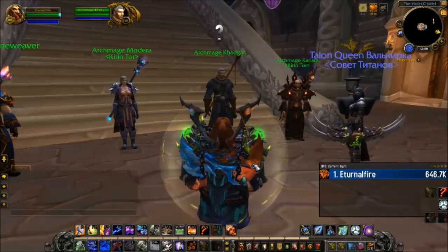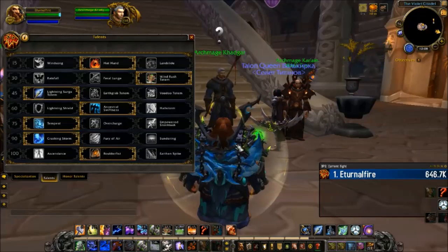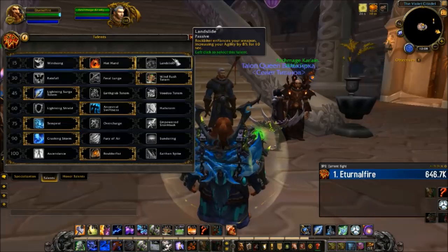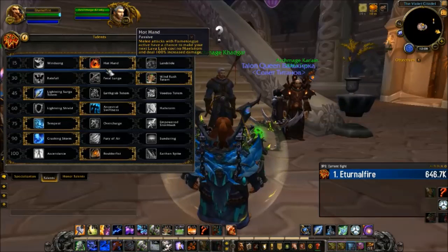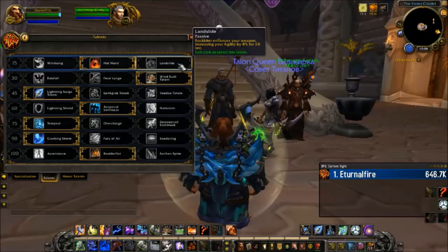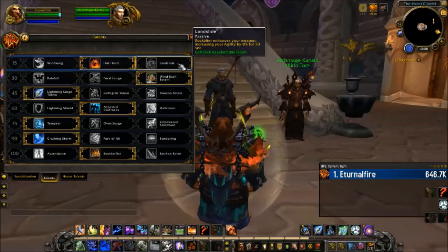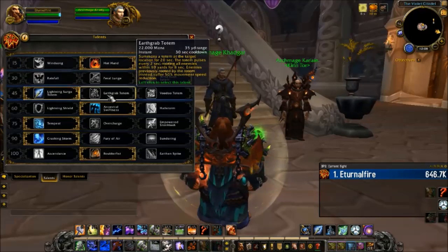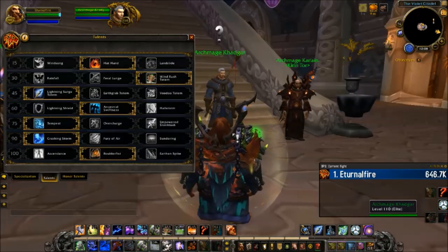Let's get the Class Legendary ring out of the way. We don't know how you get it, whether it's going to be an RNG drop or there's going to be a long drawn-out quest chain from your class order hall. But basically for Enhancement, the Legendary ring will give you the talent Landslide, freeing you up to use Windsong or Hot Hand. That'll be really nice because Landslide is one of those things where you just can't say no to that 8% agility increase, and it'll be nice to be able to pick between one of these two.